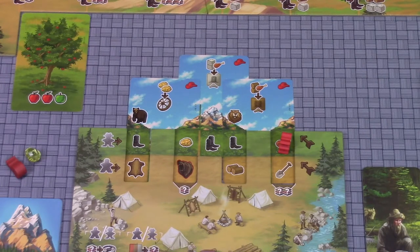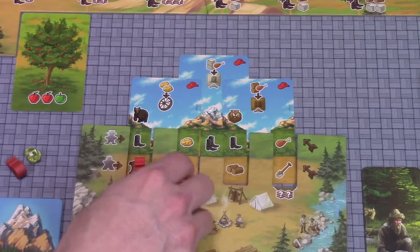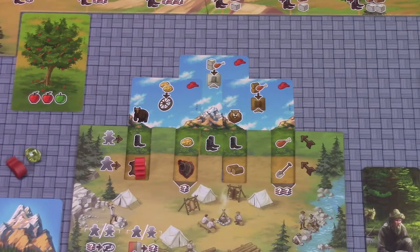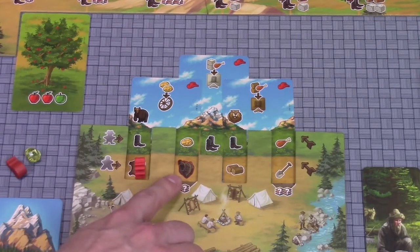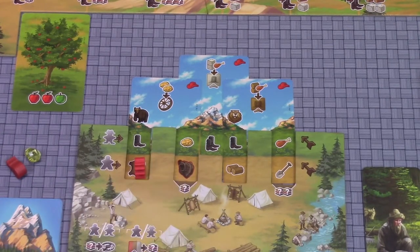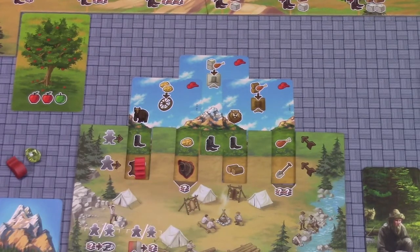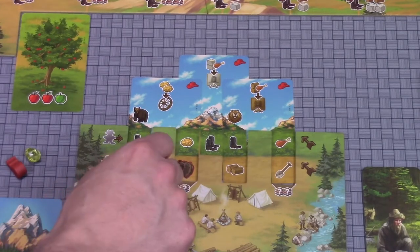The fur action lets you collect resources from any tiles you've flipped over: the beaver gets you wood, the fox gets you stone, the rabbit gives you food, the bear gets you gold, and the scenario-specific tile gives you the apples in Apple Hill mode. The other four basic resources and gold appear in every single game. Some spaces have a mandatory action — a bear with a red outline — meaning you must either pay any one basic resource to pass it, or take damage.